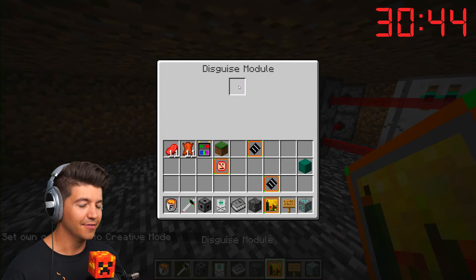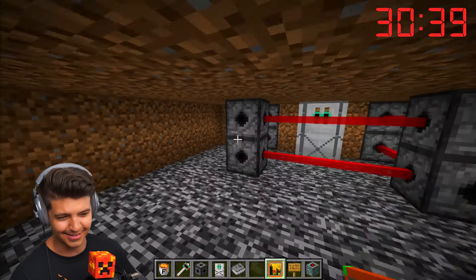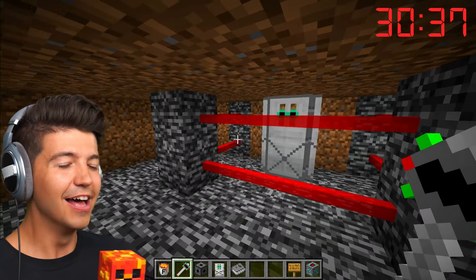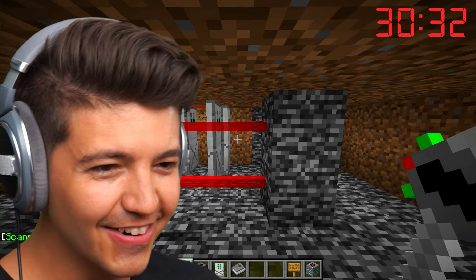This one's kind of wild — this is called the disguise. I don't even know how to use this thing, but it's a disguise module. So I think if we disguise this... the blocks turn from this into pieces of bedrock. Oh, that's so cool.